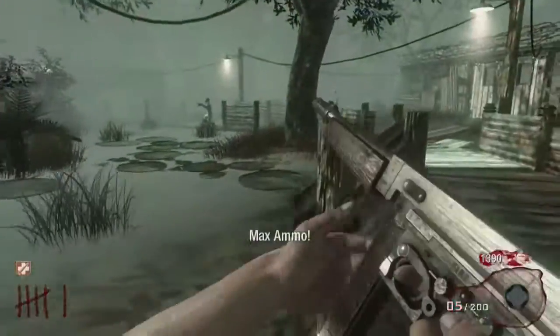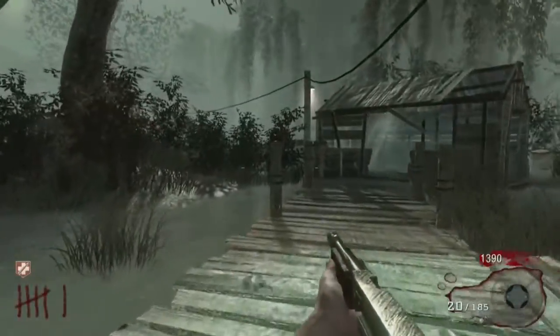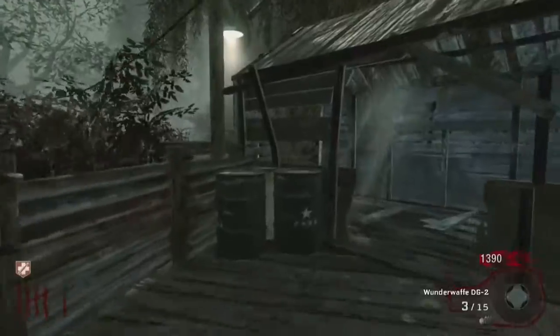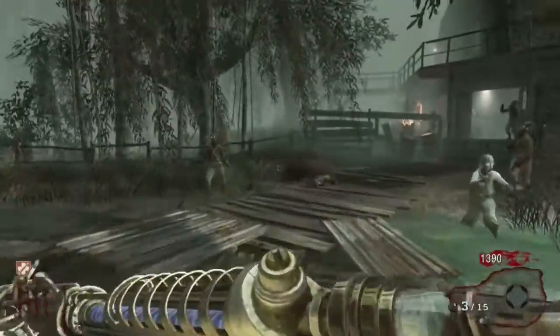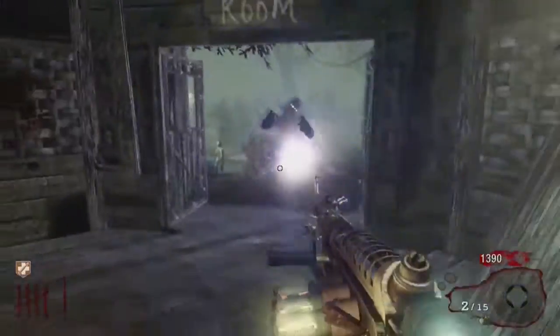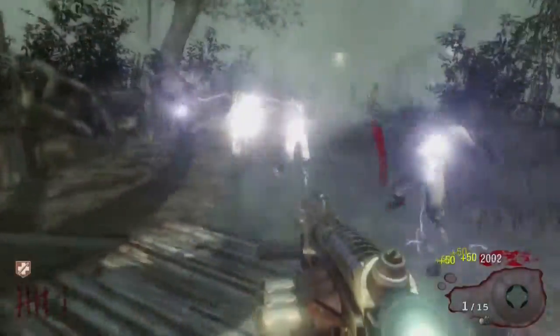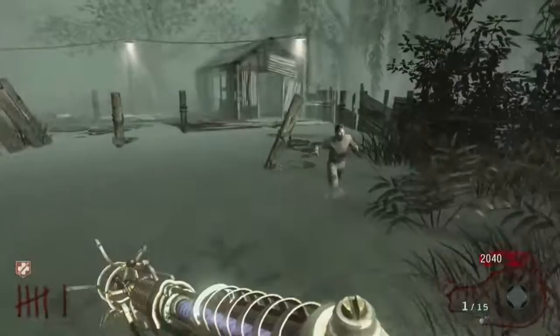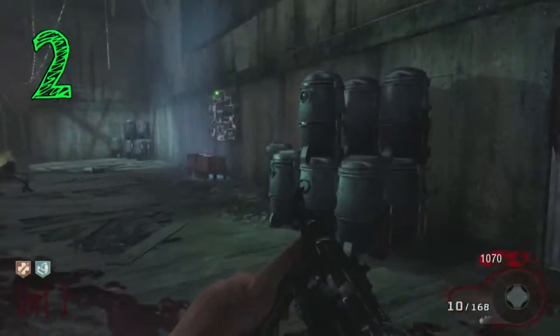Shi No Numa could be reimagined with a bigger area — maybe some underground tunnels like what they did in Origins — an Easter egg of its own, and a map-specific wonder weapon. I would love to see the original characters have their banter in this swampy, crazy forest. It would just be a really cool map to reimagine.